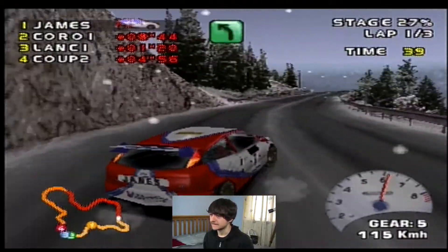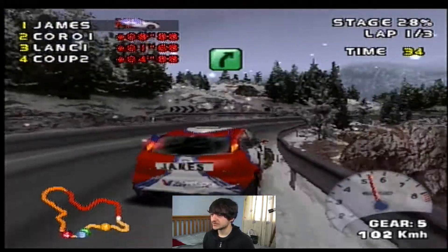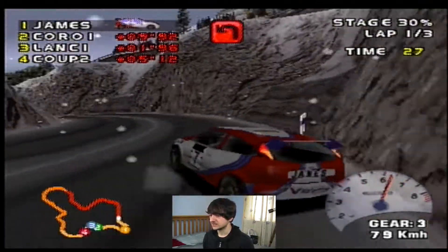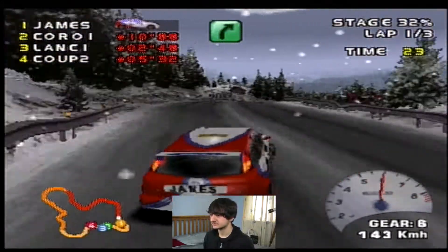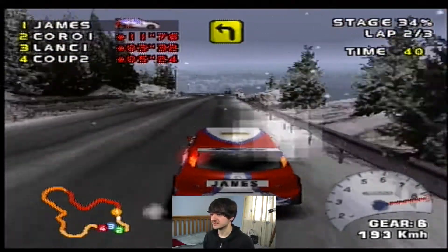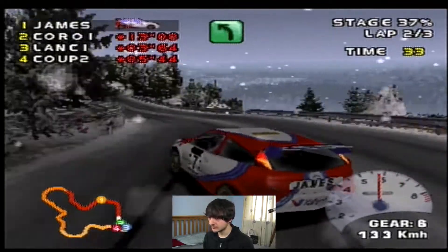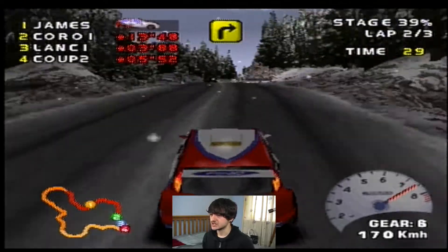Bit of a nothing right-hander here. Fast left, long. Tighten. This can catch you out if you're not careful. Fast right, log. Open — it suddenly tightens on the exit. Bad left, very long. Tighten. Over crest. Bit too quick into that corner, but generally alright. Fast right, log. Open. Good thing this gives you a lot of time. Fast left, very long. Tighten. Bouncing the barrier. This corner can catch you out if you're not careful.